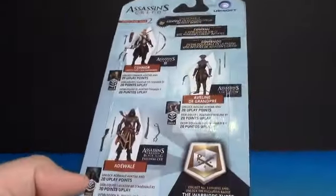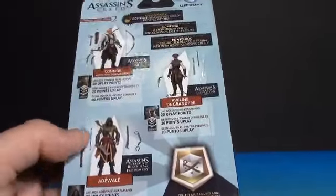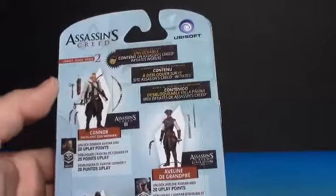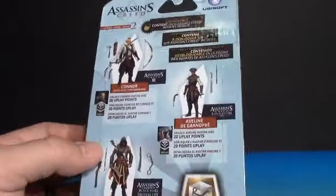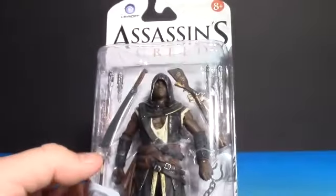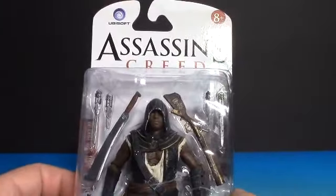This time we have Addy, and he was in Series 2. By Series 2 they had corrected a lot of mistakes, I feel like, with those shoulder joints especially. These always come with Uplay bonuses and stuff, and I actually got one of them to work — I think it was a Series 3 figure — but I don't think these codes are valid anymore, so if you pick up these figures, keep that in mind that you may not be able to use the codes anymore.